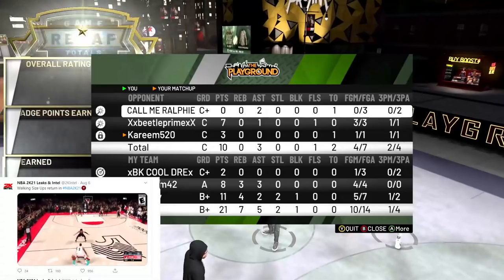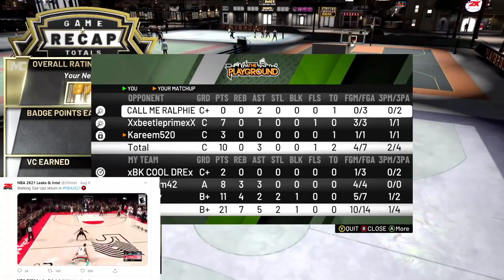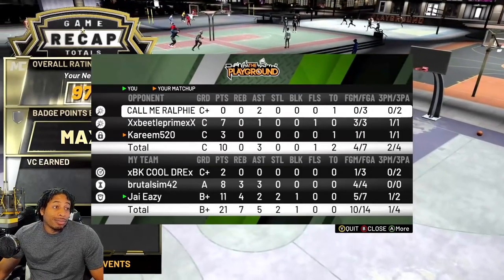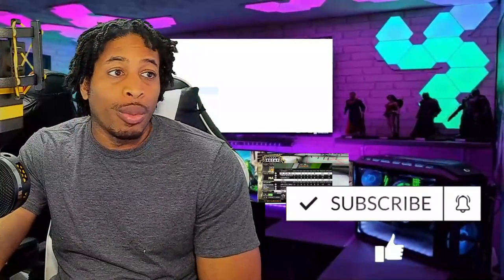If they bring back the walking size up with the old dribble system connected to it, I think it's going to make the game devolve into something even worse. What would people do if they took quick stop out of the game? Would they find different dribble moves? We all know 2K is a copycat league — everybody does what works, whatever the cheesiest thing is. When they had the behind-the-back move at the beginning of the year, people said there were no other moves to get open. But when they took it out, people figured out a way.